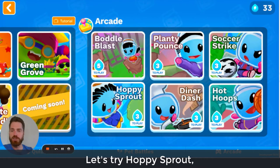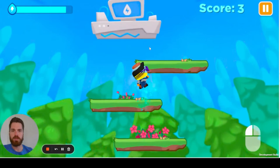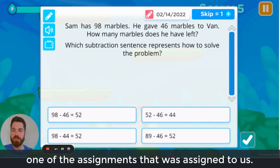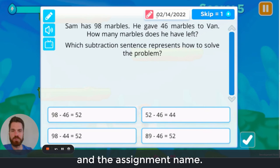Let's try Hoppy Sprout and we'll see how the assignment questions appear. We've hit a refill bar, so we'll click that button and then a question will pop up — it's actually a question from one of the assignments assigned to us. Right up here it will show an icon and the assignment name, and that's how we know we're answering questions from the assignment.